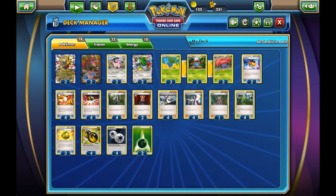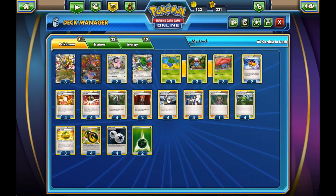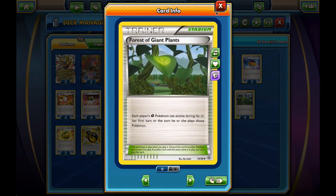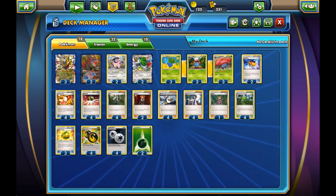We have a 3-3-3 Vileplume line. We're going to get this guy early on. The Trainer cards have a lot of synergy — the cards intermingle with each other. We have Forests of Giant Plants, the newest Stadium, which allows us to evolve Grass Pokemon on the same turn we put the previous evolution down, so we can actually get Vileplume in the first turn, possibly.